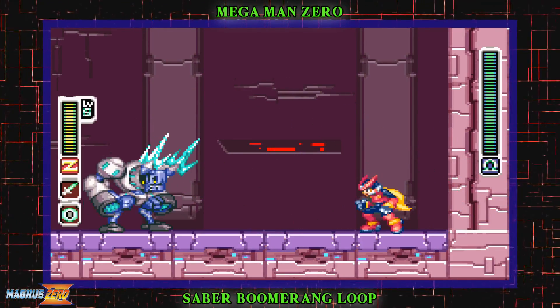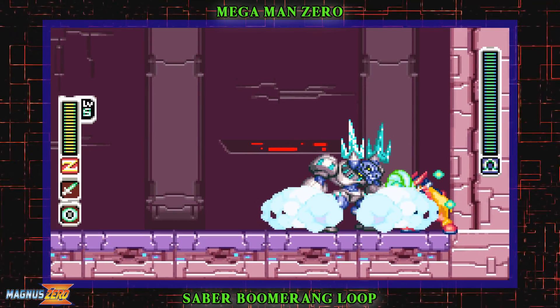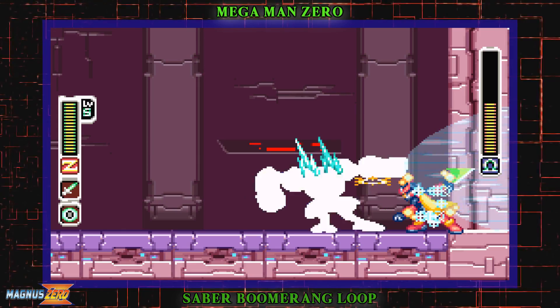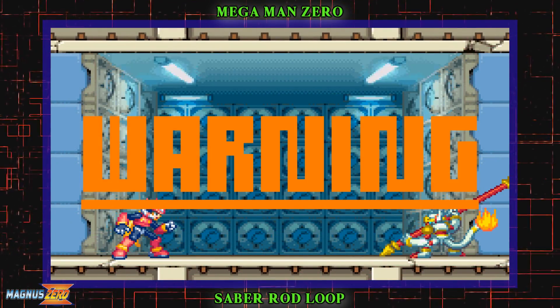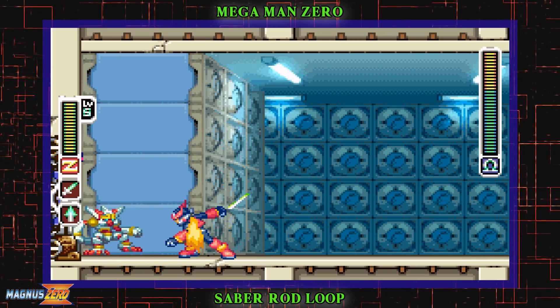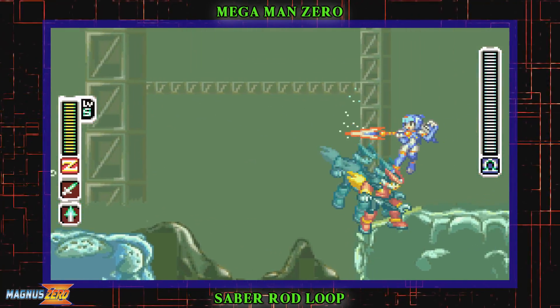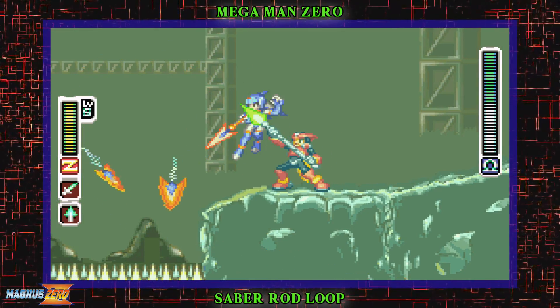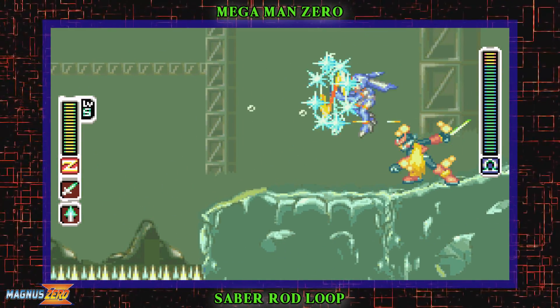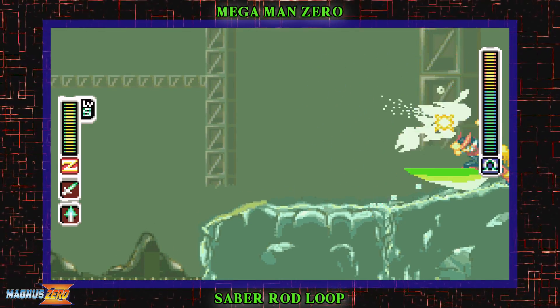I personally don't like using it because it's pretty cheap, but if you want to cheese for an easier time with the majority of bosses, go for it — it's there. The triple rod exploit is of the same nature. You can slash once or twice, then poke with the rod once before you can slash again after. This is a more modest variant, and I actually don't mind using it, as it adds some degree of combo depth that this game lacks in comparison to its sequels.